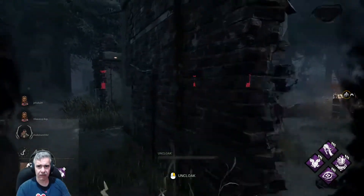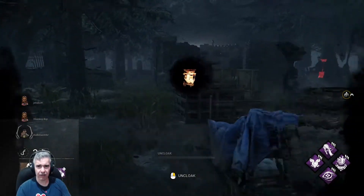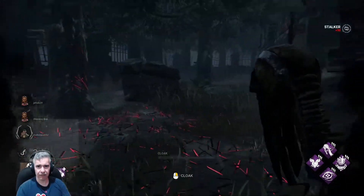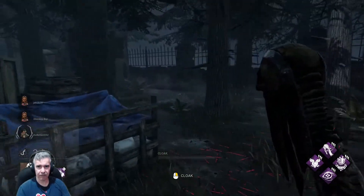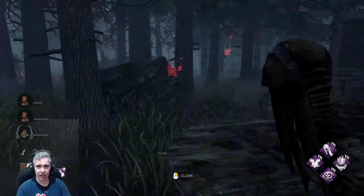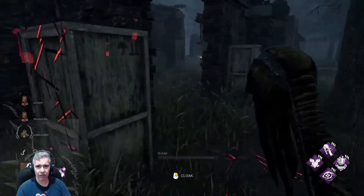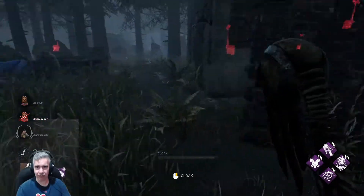What you want to be doing is going around all those generators with the highlights. That one just got repaired. I just saw one of my prey and they got away. If you find the red scratch marks — oh is that what that was? Yeah, it disappears after a while. Come here, my prey — don't run from me.